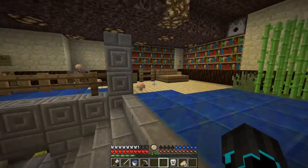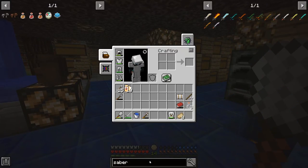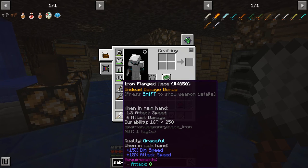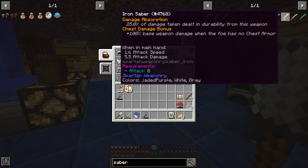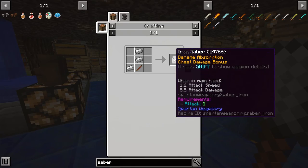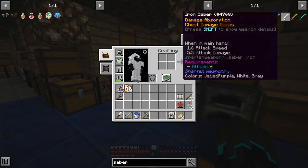Some of you suggested that I make a saber - you recommended the shaded saber. This right here: chest damage bonus - 100% base weapon damage when the foe has no chest armor. Plus it's faster - attack speed is 1.6. It's not as good as an iron sword, but when the foe has no chest armor it's going to work for normal mobs, like knight mobs for example.